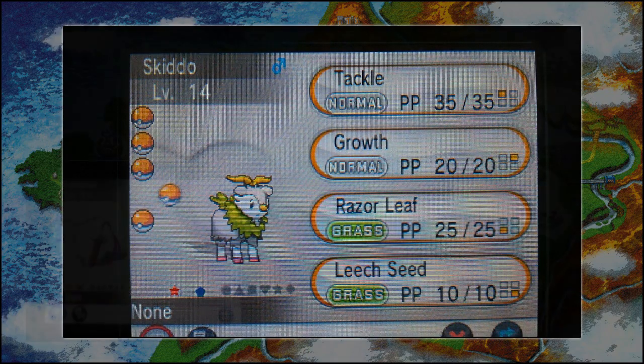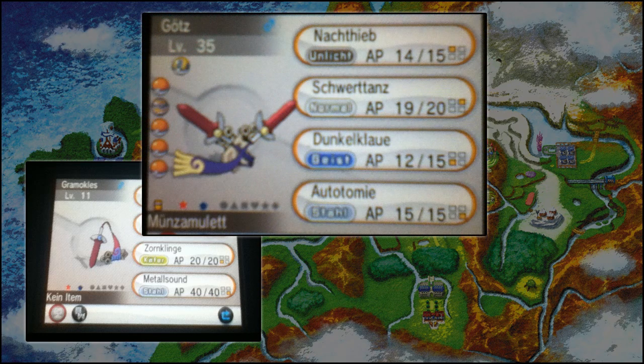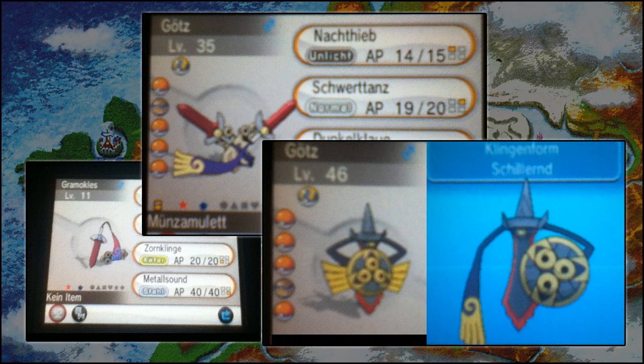Then we have a Shiny Honedge, which seems to have a red blade with a silvery handle, and a red and purple coloured sash. When it evolves into Doublade, we have two red blades with a silver handle again and gold highlights, and the sash has turned into purple with a gold highlight on the end. Finally, Aegislash's Shiny forms have a black blade with a red outline, a golden purple sash, and a duller grey handle. They all look pretty cool.